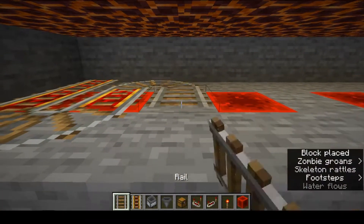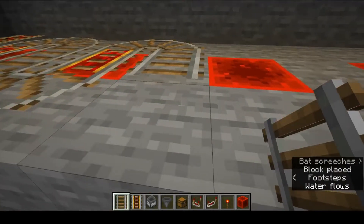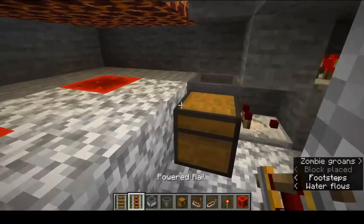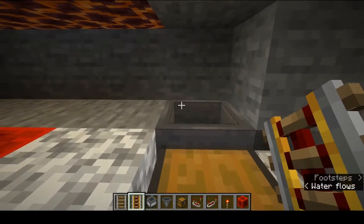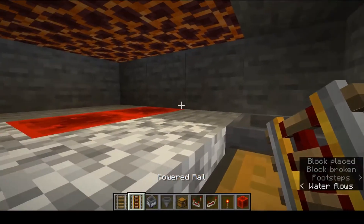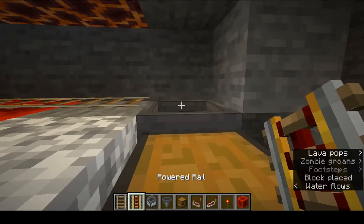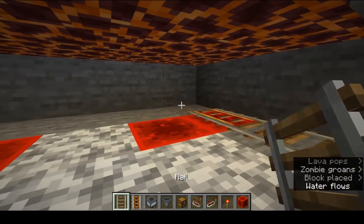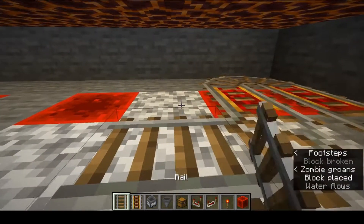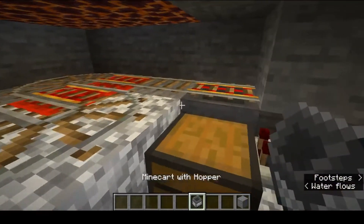From there just go rail, rail, rail, powered rail, rail, rail, rail, powered rail — and so on until you get to the end, where you're going to place another redstone block, then powered rail, normal rail, then powered rail. Just fill that all in.